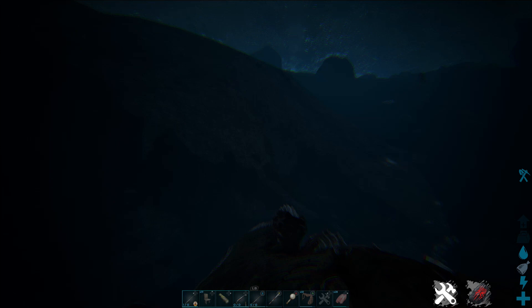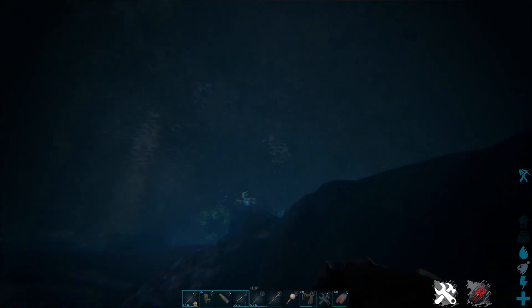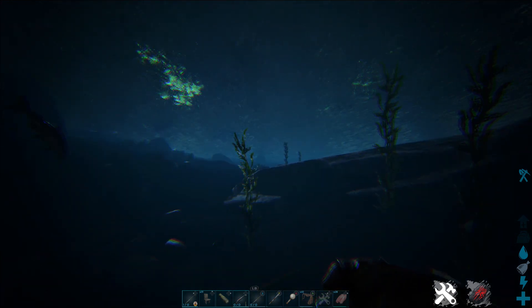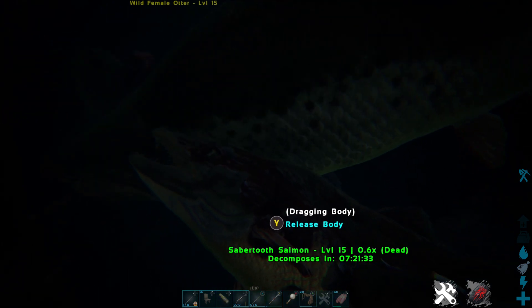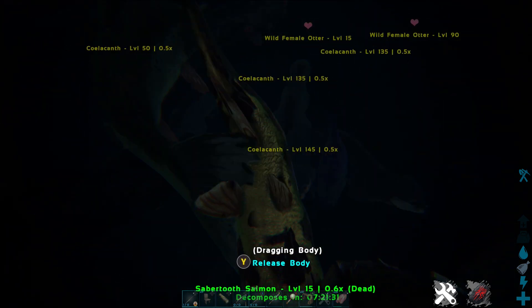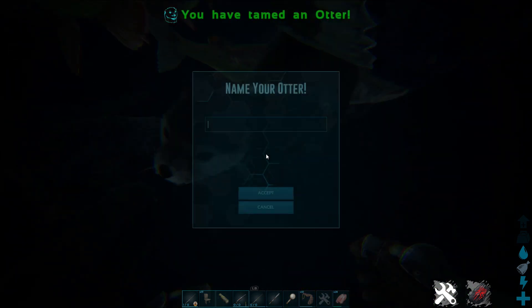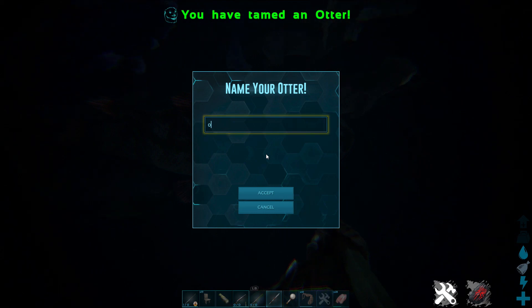It's much easier to just pick one of these otters up using a pteranodon and dropping it inside a small taming pen possibly, but you're still going to have to drag some fish all the way over. You might be better off persevering, and as I said, apart from some fliers in and around this area, I didn't seem to have any dangers in the actual water itself. Eventually you'll get the icon to feed the fish and hopefully you'll be able to tame your otter fairly quickly.